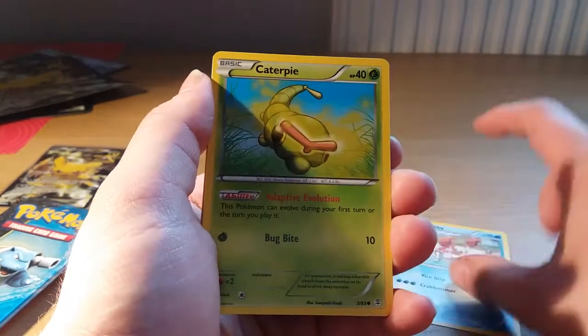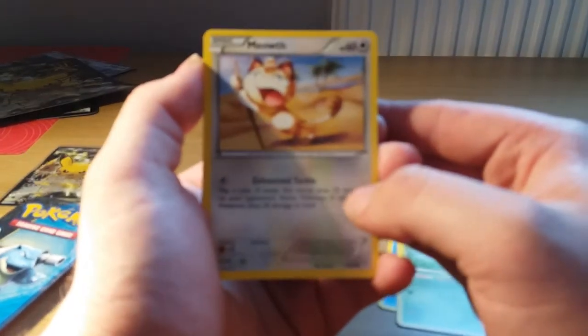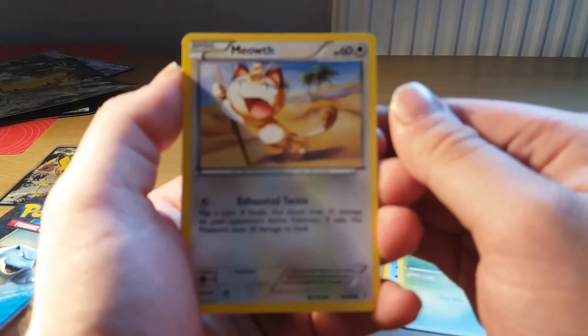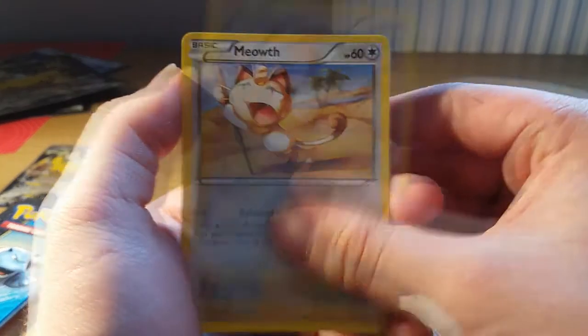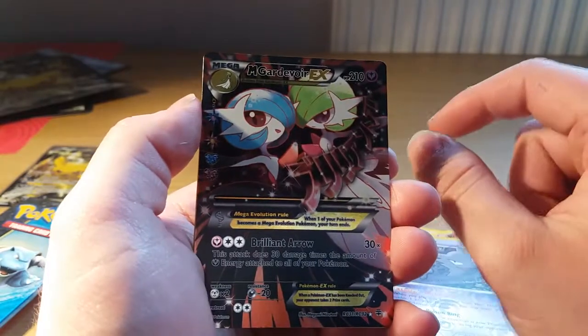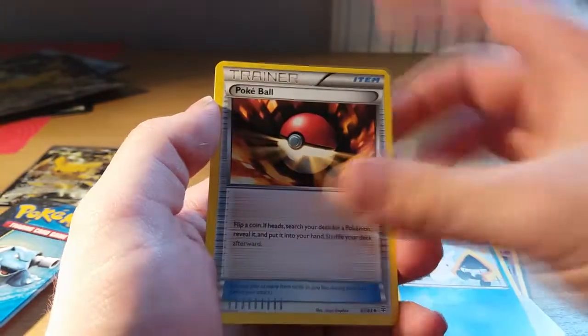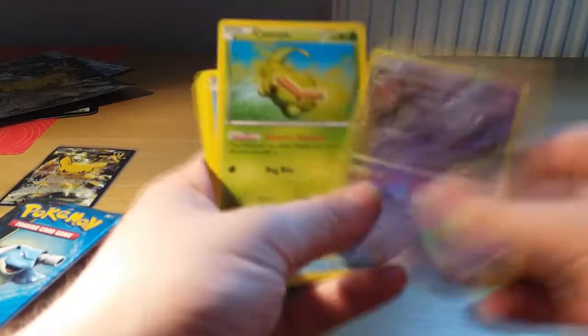A Krabby. A Caterpie. A Meowth. A Rhyhorn — I see something, guys. It is a Mega Gardevoir EX full art — what a pull! And a Jinx regular rare, a Snow Runt, a Pokeball, and a Persian. We also got a reverse Haunter in that pack. Let's get the reverse out and put that in the reverse pile. Sleeve this little beauty up — we got some awesome pulls, guys, I'm really happy with these.